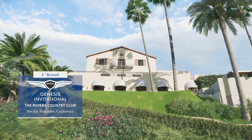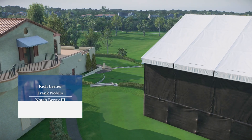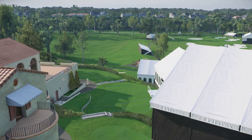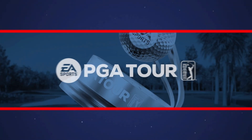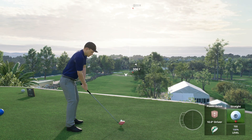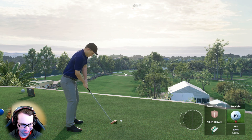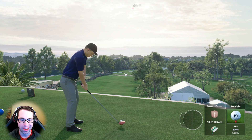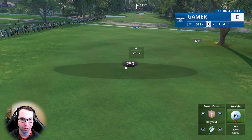EA Sports and the PGA Tour proudly present opening round coverage of the Genesis Invitational from historic Riviera Country Club in Pacific Palisades. We've got big names, we've got dark horses — currently a tie at the top at five under par. Our featured golfer is in great form, fresh off multiple consecutive victories, though Riviera is a course Ryan Gamer has historically struggled at in PGA 2K21 and 2K23.